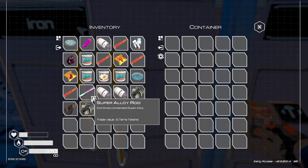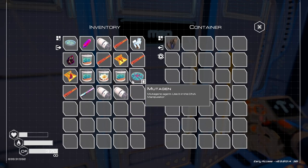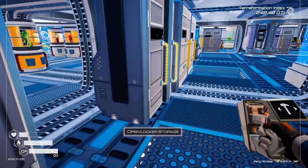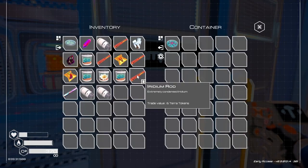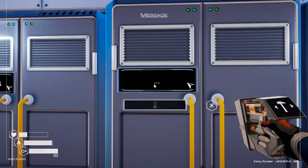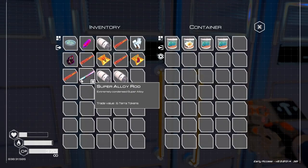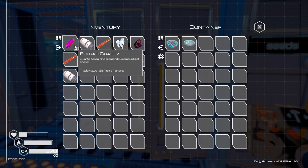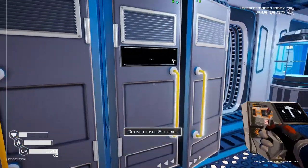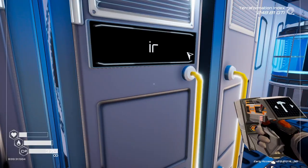Let's throw a couple iron in here just to get it started, and we can throw some magnesium in here. We need more samples, samples and we need more seeds. Oh, a sample — okay. We need more iron. Iron.